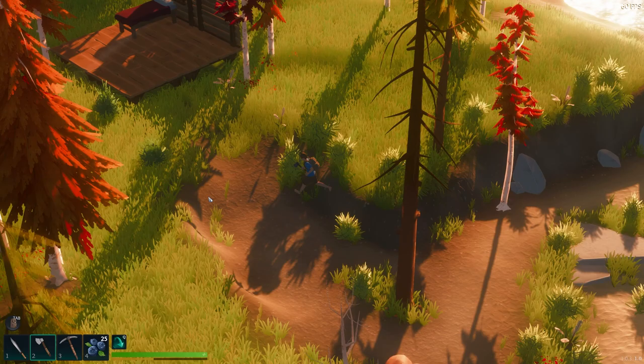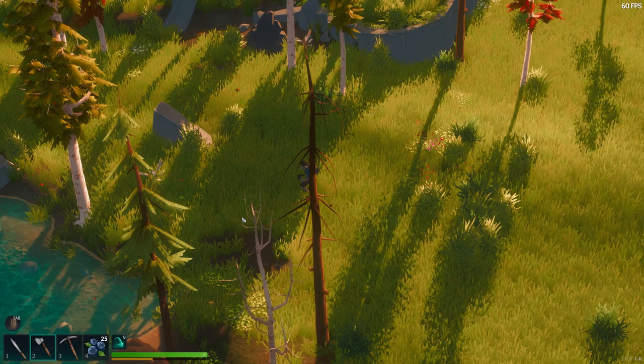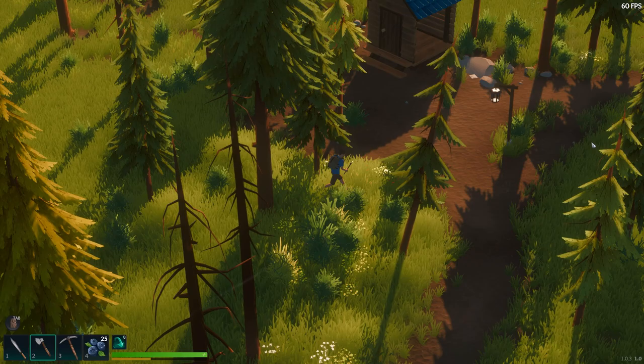There are these kind of like trails you can see — a dirt trail they put in the game on the island. Remember, it's not procedurally generated, so this is a handmade area, a handmade island with different stuff in it. There are these little bald patches. It was next to the... there it is.